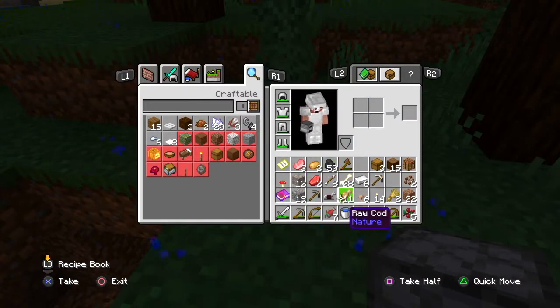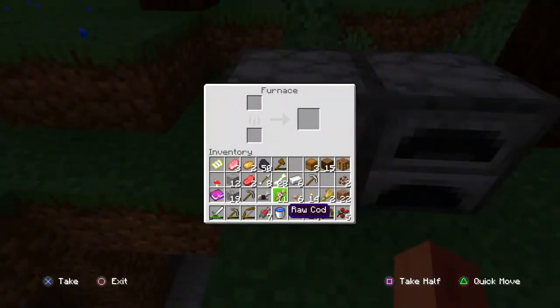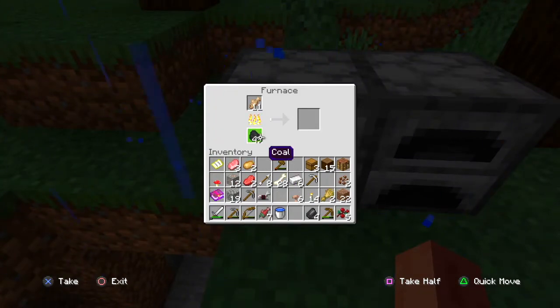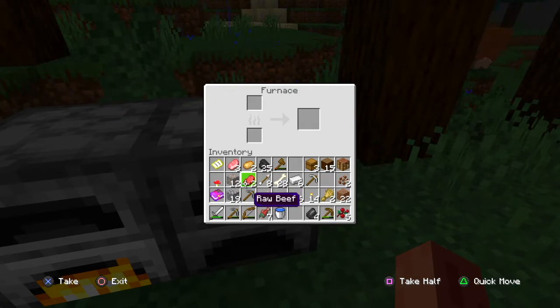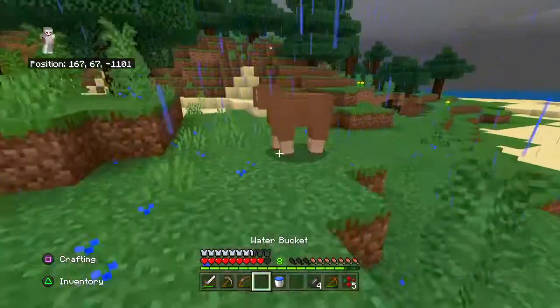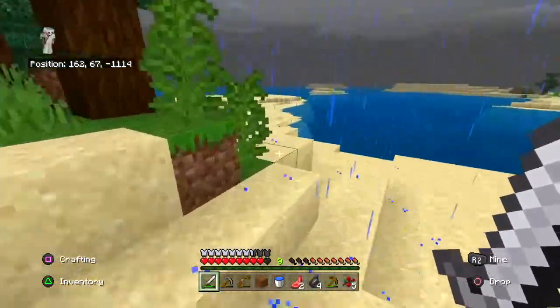I spent the past couple minutes killing some fish, so let's start by cooking them up right now. Put some mackerel right here, split the coal. Oh, where's that salmon? Right here. Let's kill the sheep — going to collect a little bit more food.